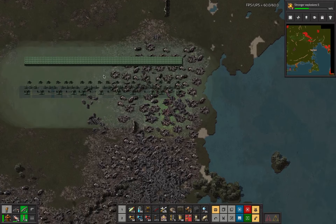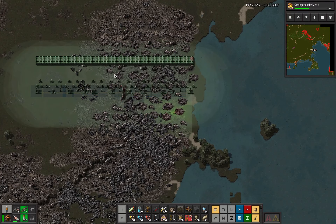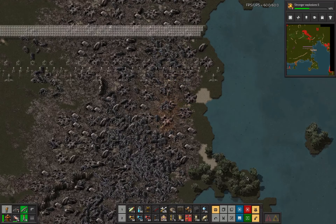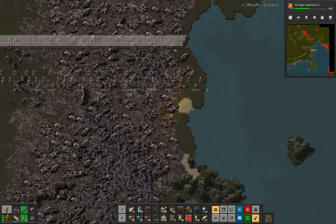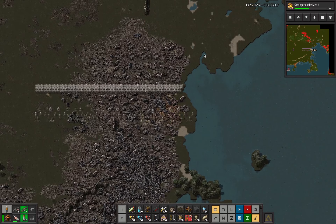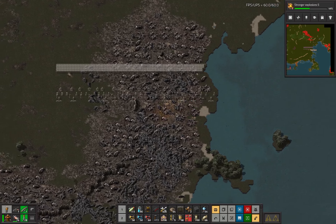I didn't actually want to aggro those guys, fortunately I did not. Like, here - this will give me, if I put it here with this little bit of overhang, this bit where it comes in means I'll be intercepting all the biters here. This little bit of overhang on this side means that when they arrive here, I've got a lot of firepower that can access that point, so we're gonna do that.